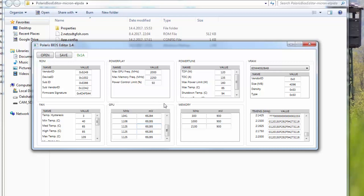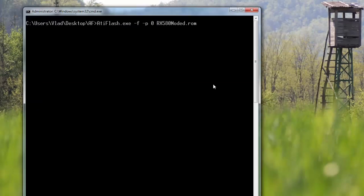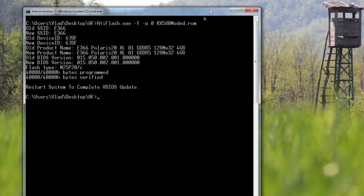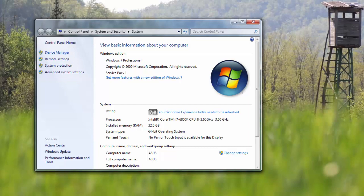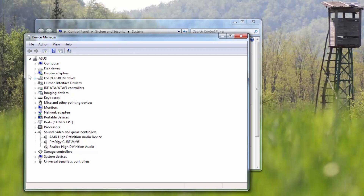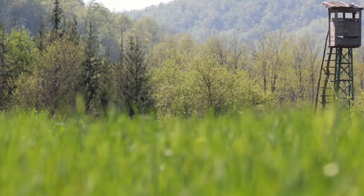That should be it. The next thing is flashing the BIOS — I already had a couple of test runs and some problems, so I'm redoing this part of the video. There you have it — now we need to reboot the computer. I've patched the driver, and as you can see this is my card now. Let's start the miner one more time.